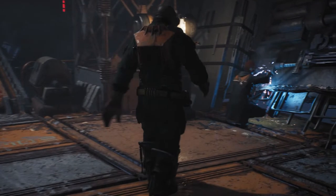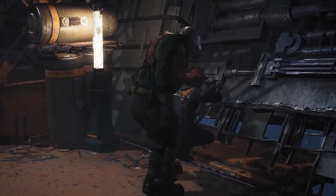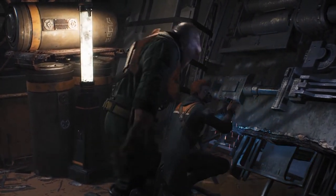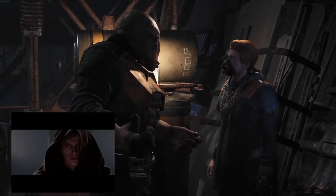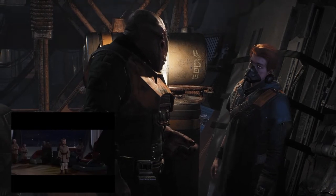In Star Wars Fallen Order, you play a scrapper named Cal Hestis, an ex-Jedi who was one of the younglings that apparently survived the attack by Anakin Skywalker, aka Darth Vader, in Star Wars Revenge of the Sith.